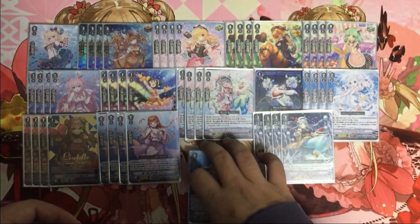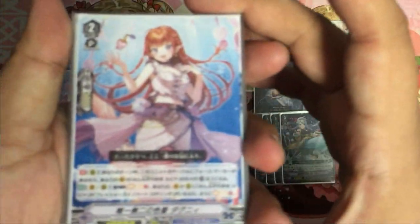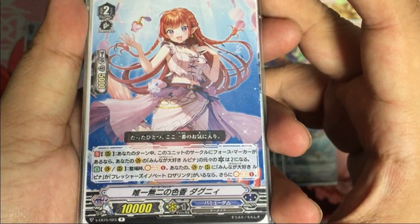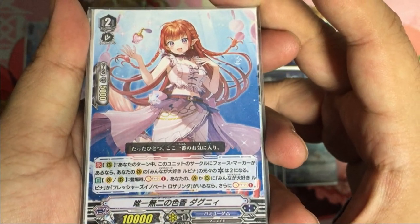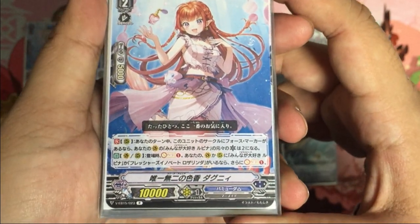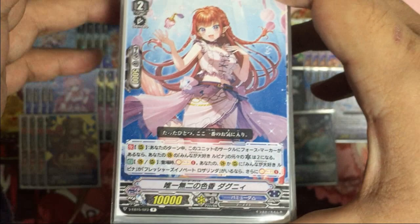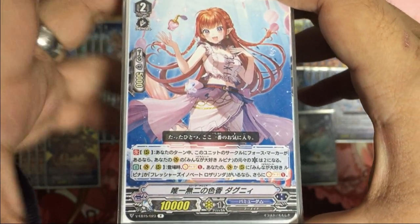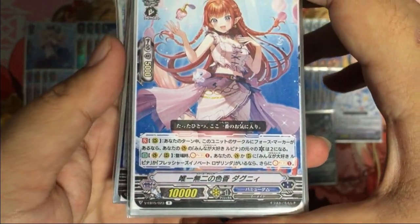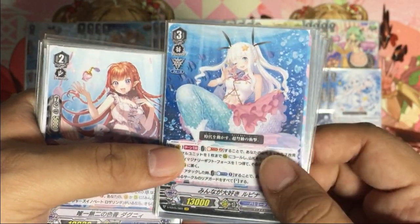That's Lupina. Next we have two main support cards. The first is the Grade 2 support: during your turn, if there's a Force marker under this unit, your original critical for Lupina becomes two, giving a permanent Force two effect. When it enters a vanguard or rear guard circle, you Soul Charge one, and if you have Lupina on vanguard or the Grade 1 Rosalina, you Soul Charge another one — so Soul Charge two total, which is very important for Lupina who requires a Soul Blast every turn.